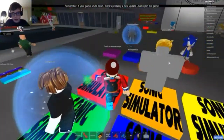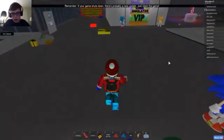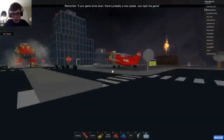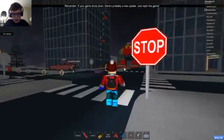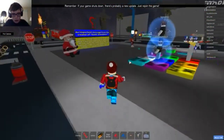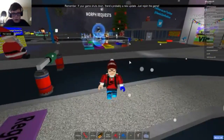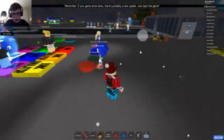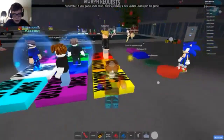Stuff has finally started to load in. We can already use the walk speed — walk speed 50 makes you go fast obviously. There are actually some Sonic-related things around here: you can collect rings, go past posts and whatnot. Sonic finally has pupils.